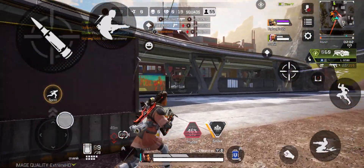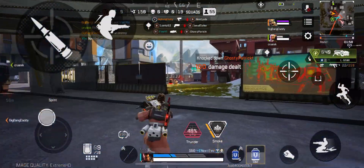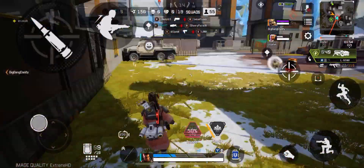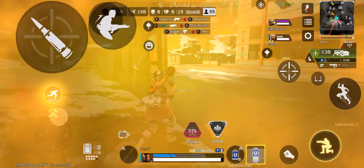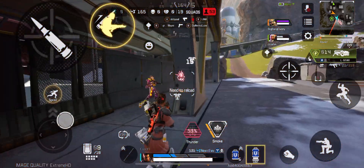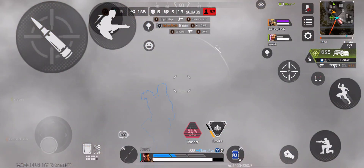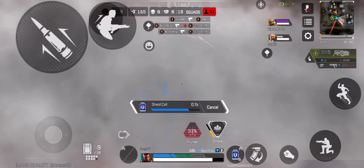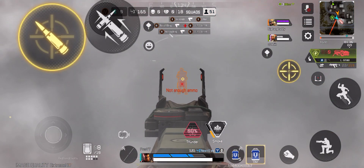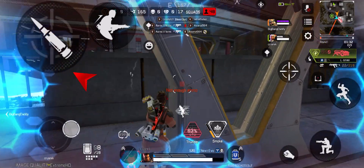In combat, I downed the hostile. Reloading. Firing. Smoke out. Giving my shields a recharge. Scanning the area. He's fled.